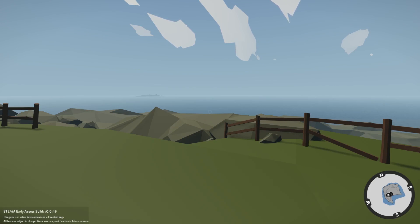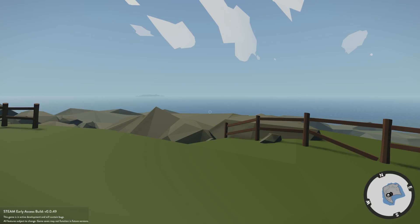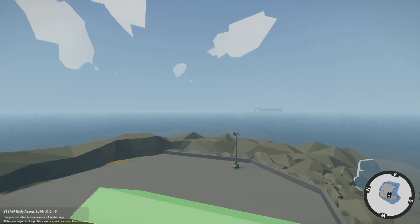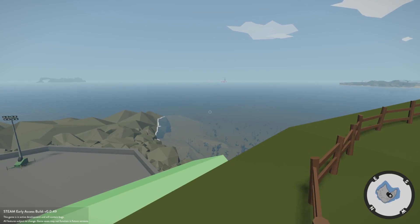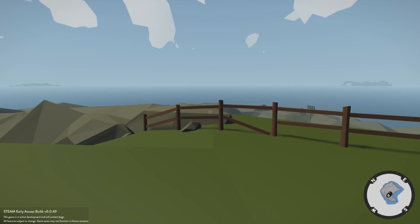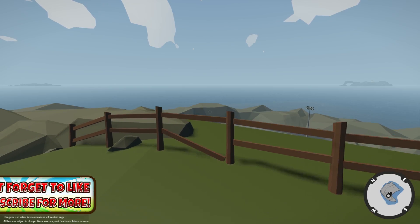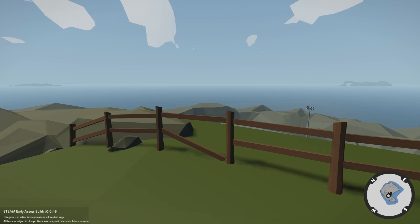Hello YouTube, Komodo Gaming here bringing you guys another episode of Stormworks, and yes folks, Stormworks is finally back and they are back with a new alpha. This is gonna be alpha 3 and there is a bunch of new features that we're gonna go over here today, including new missions, wildlife, and just a bunch of other little improvements that I think you guys are gonna really enjoy. There is an open beta coming up - it might already be out by the time this video is released, just look down in the description for the links. Let me know if you want to see more of this on the channel, and if you do maybe hit that thumbs up button, comment below, and let's jump right into this update.